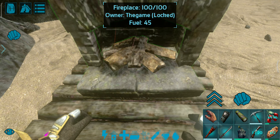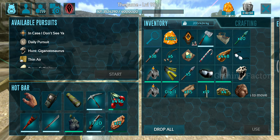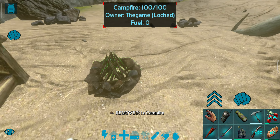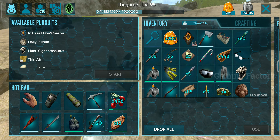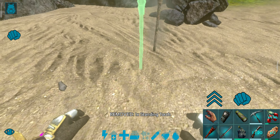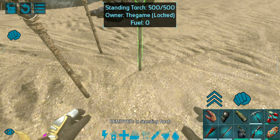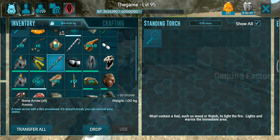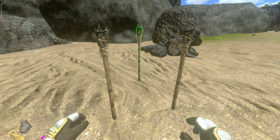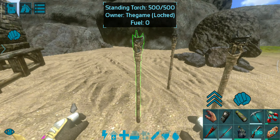We are going to swap the fireplaces. We are going to use a standing torch for fuel and need to heat the lights. Now I will place a campfire. Next is the standing torch — I will craft three. Once you have three, you can do it. You can also do the same with eggs. I will add wood. Let's add it. Okay, now it's settled.